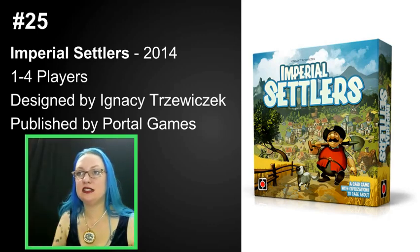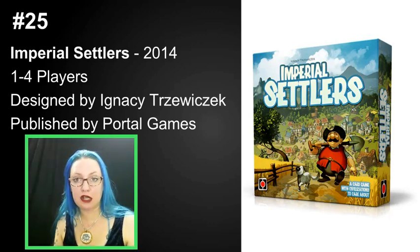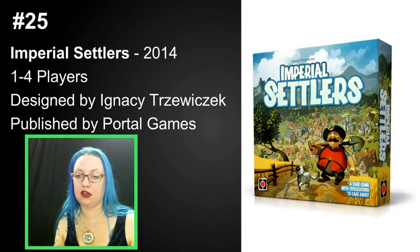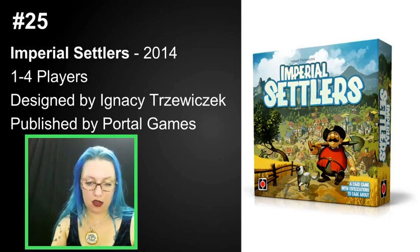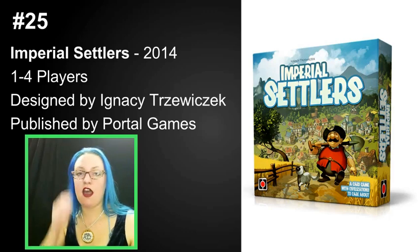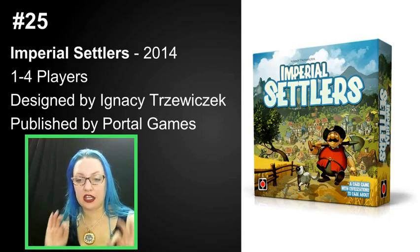Imperial Settlers was Ignacy's kind of mea culpa. He had designed 51st State as one of his first published titles — asymmetrical and very tactical, with everyone building out their tableau and messing with opponents' tableaus through card drafting. Ignacy found that every time someone asked if they could do something, his answer was no. Can I combo these cards? No. Can I feed this contact token into these? No. He started feeling really bad that everything was so tight and controlled.